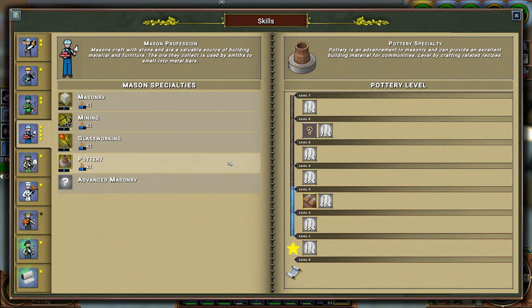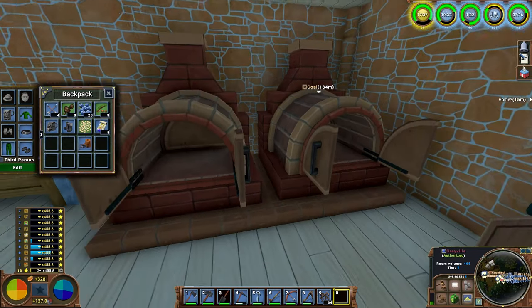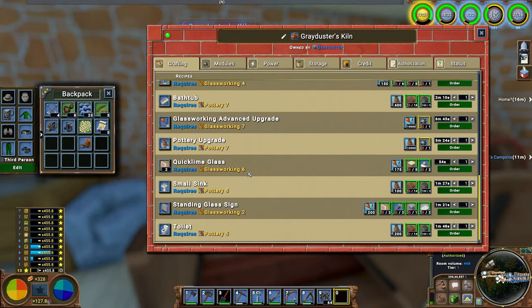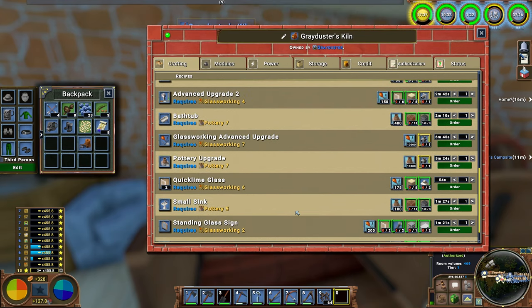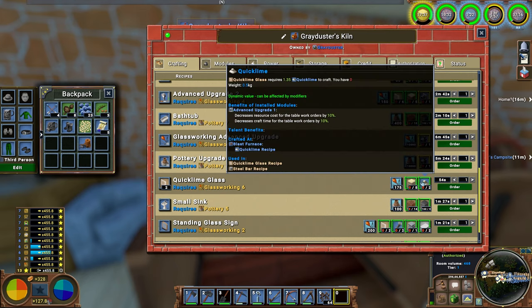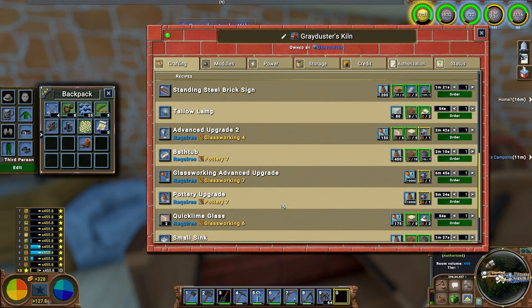We've got the pottery going, we've got the glassworking going. I just wanted to mention that before we get to mechanics, which is coming up pretty soon. The AU2 upgrade - we're going to need to get to glassworking four, so we're going to need to make a lot of glass. One way is quicklime glass, which we can't get to until glassworking six - it's five sand and two quicklime, made in glass furnaces which we don't have yet. The other one is just a basic glass recipe which takes three sand and one crushed limestone.